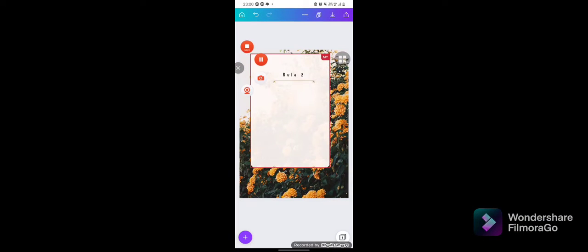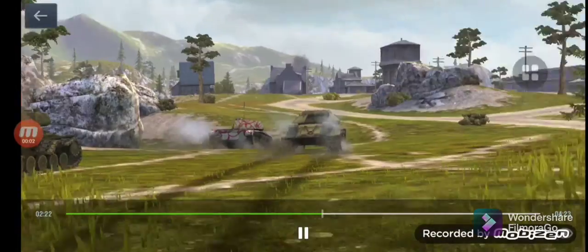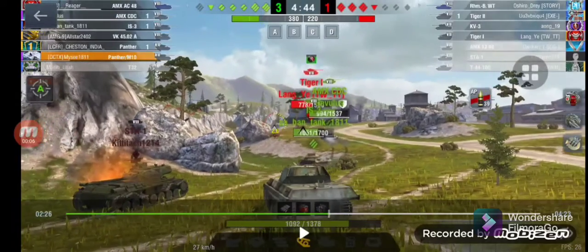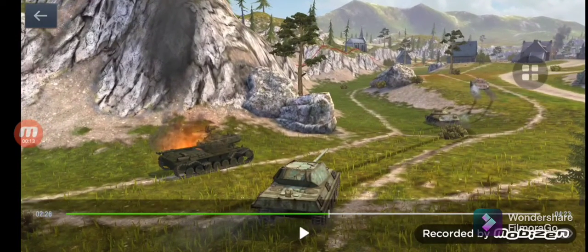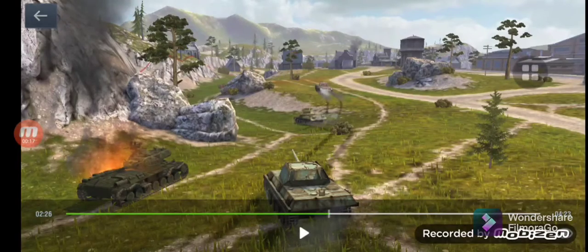Rule number two. If you strike a shot in the back of the enemy, you can see that you will leave a graceful trace of white smoke, and the allies might follow it in case they see it.